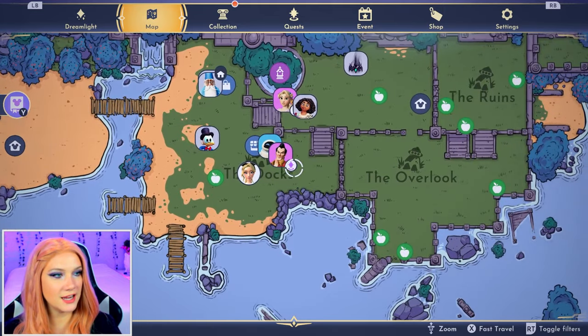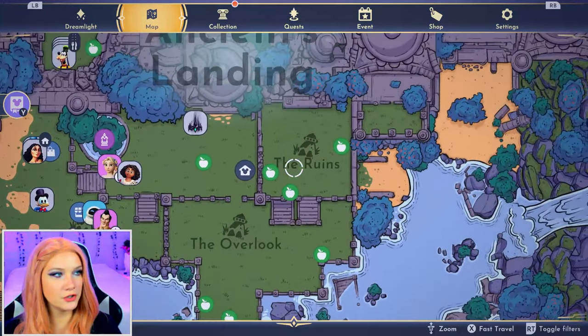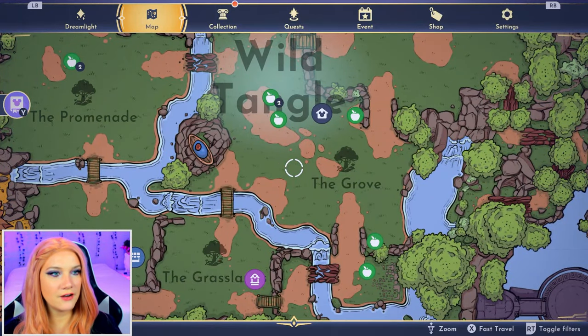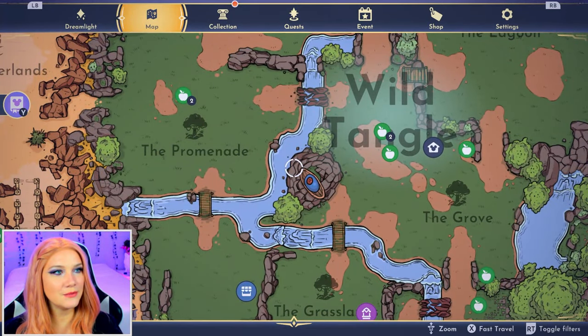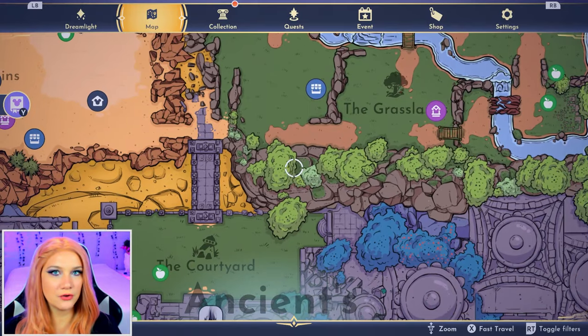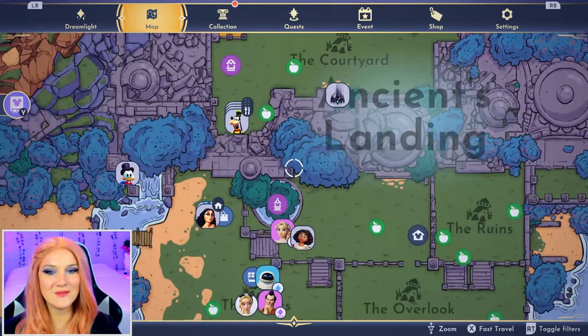Every area that has a name on the map — so the overlook, the ruins, the courtyard, all these different areas — have their own stock or pool of treasures that you can search for. The same thing goes for all the different biomes in the main valley; they each have their own pool of treasures that you can find.